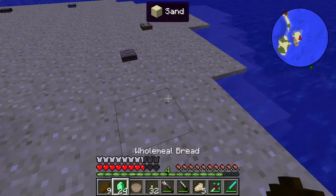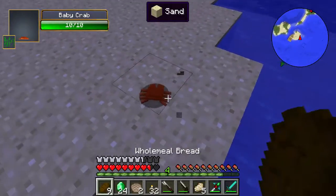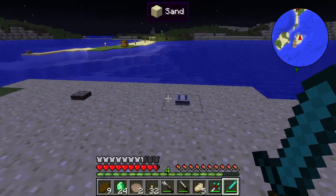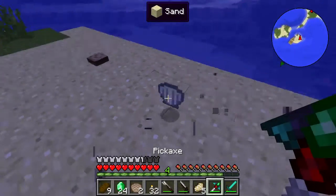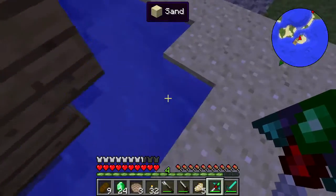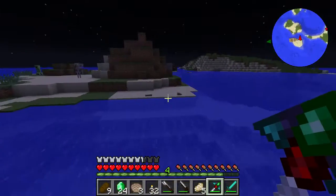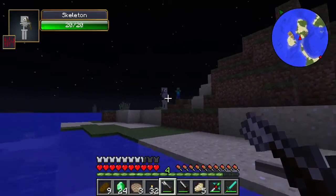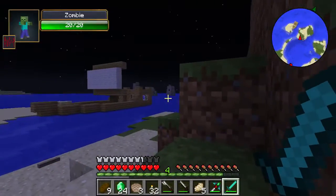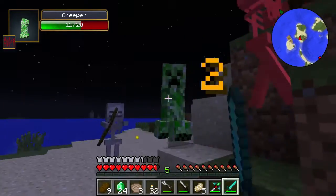We can pick up these other shells, and we can actually lay them back down too if we want to decorate our beach at home. Oh, it's a baby crab! I think we have to kill it because it gives us something we need - actually it didn't give us anything. That's a baby crab, and they can grow up to be adult crabs. When they grow up you can actually ride them - I saw a picture of them being ridden. And there are manta rays down there - big ones!